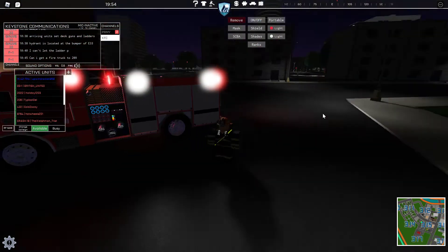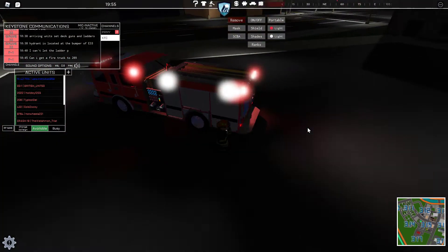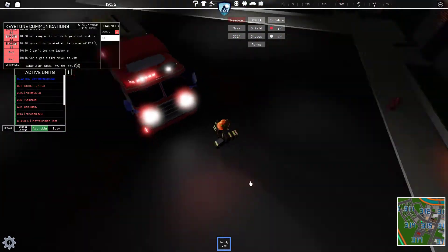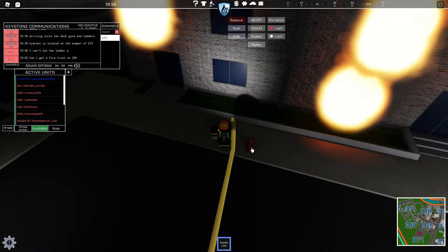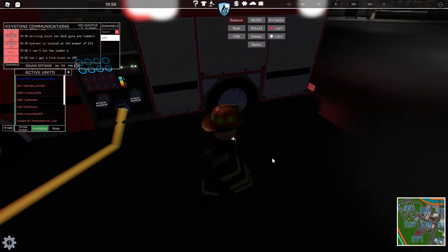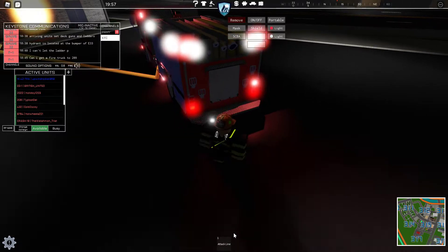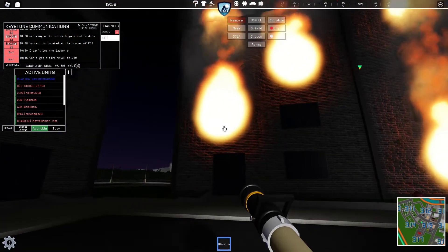I've got my SCBA and light, but we're not positive we'll be going inside the building because it looks like this building is not interactive. I'm going to attach the supply line to the attack line and release the hose, because from what I've heard we have no buddy inside the building — I'm the only one responding here.